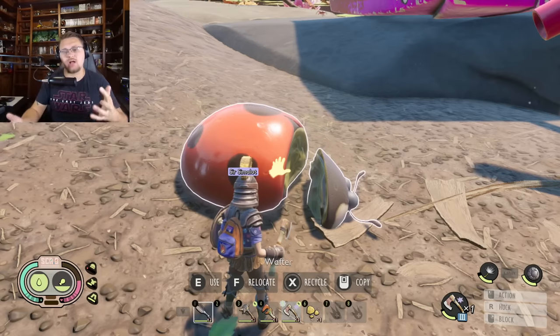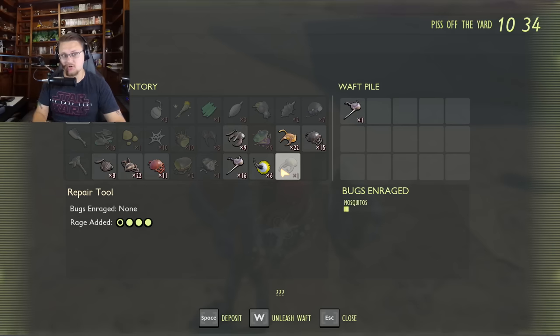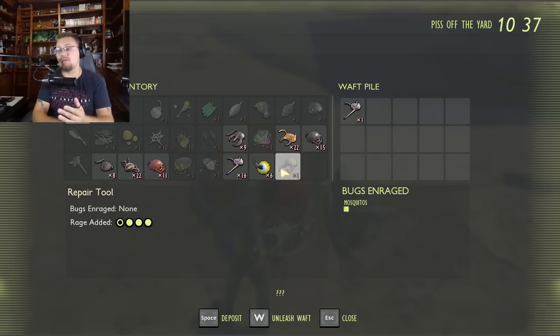Let's talk about how the Wafter works. Going into it, you cannot summon every single type of bug. The things you can summon are termites, black ants, red ants, orb weavers, mosquitoes, bees, and infected bugs — all of those can be summoned to attack.